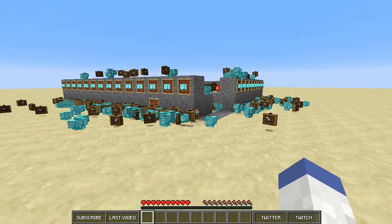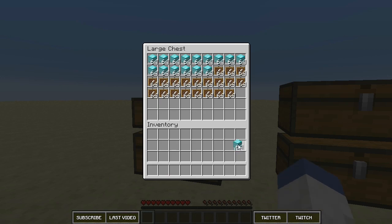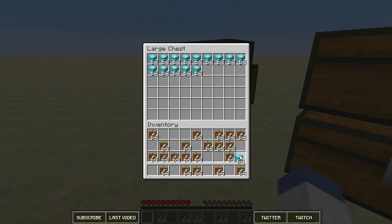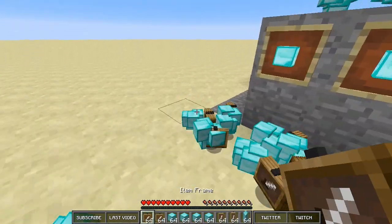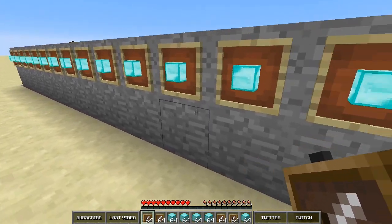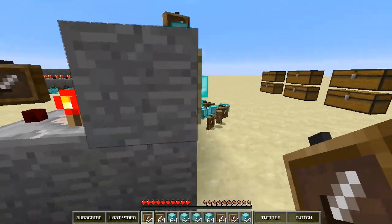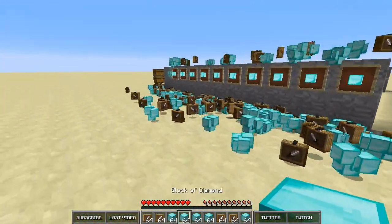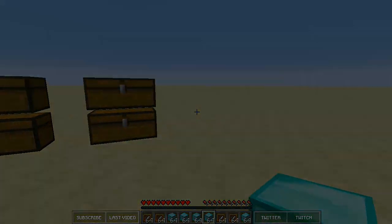Oh my god, there are so many blocks on the ground! Let's pick all this up — let's just focus on the diamond blocks. There we go, we'll put all these over here. For some reason this side didn't do it — maybe I got the chunk boundary wrong, or it only works on one side. But there are still lots of blocks on the ground — this side worked just fine. Holy crap guys, that is a lot of diamond blocks! I hope you guys enjoyed this glitch video. If you did, don't forget to smash that like button — this is iJevin, peace out!